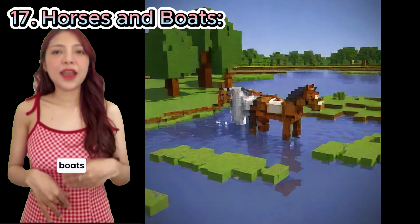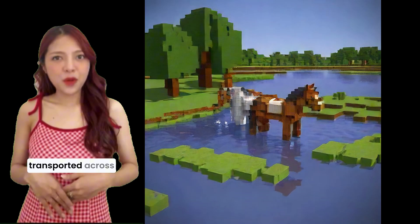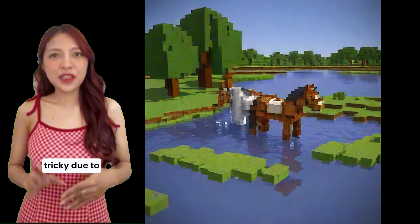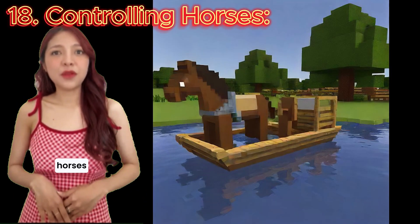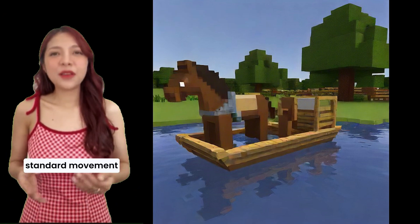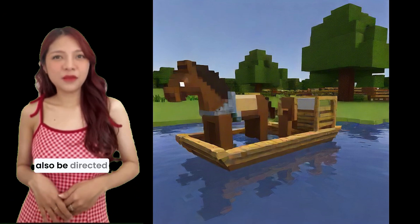17. Horses and boats. Horses can be transported across water by placing them in boats, though this can be tricky due to their size. 18. Controlling horses. Once saddled, horses are controlled using standard movement keys, and they can also be directed to jump.